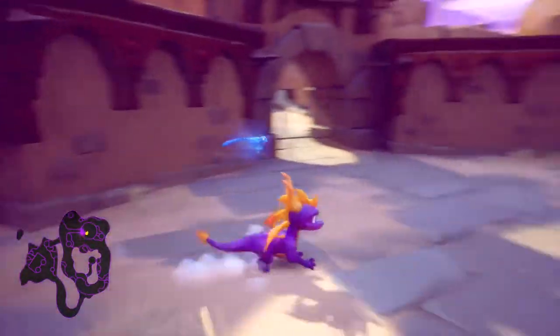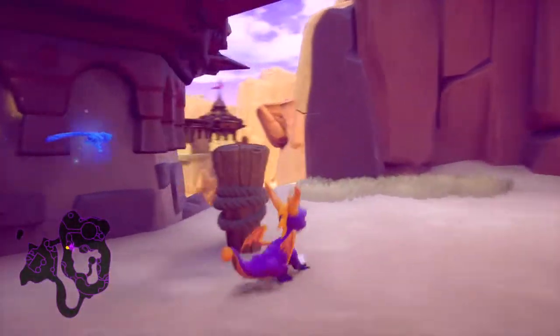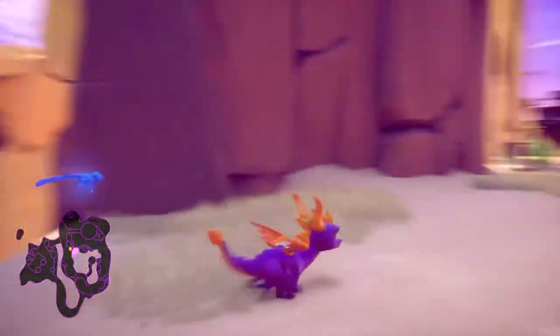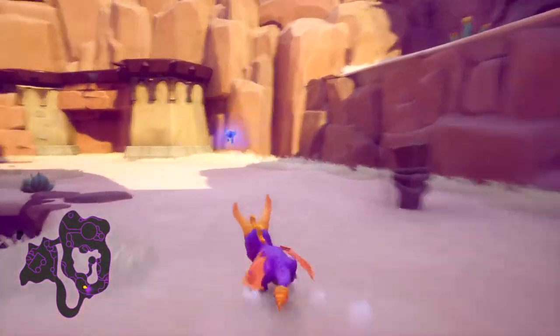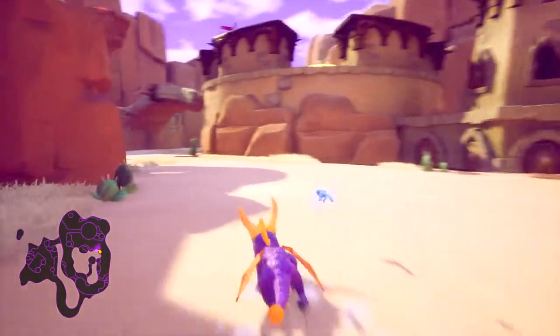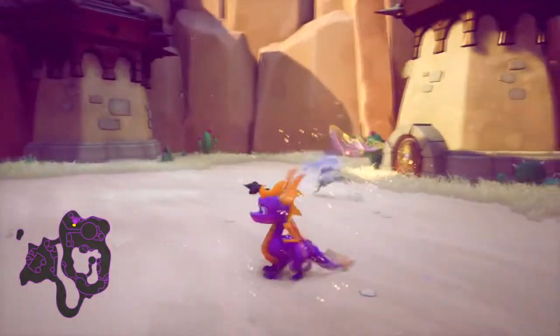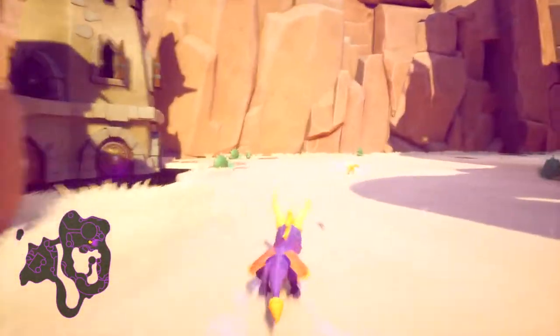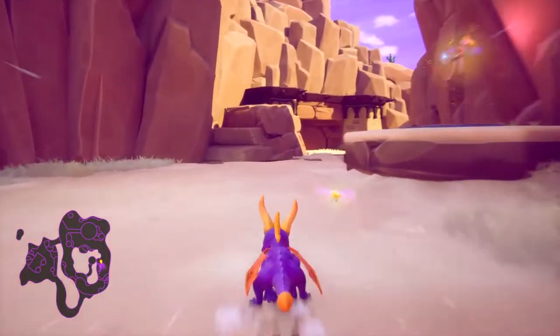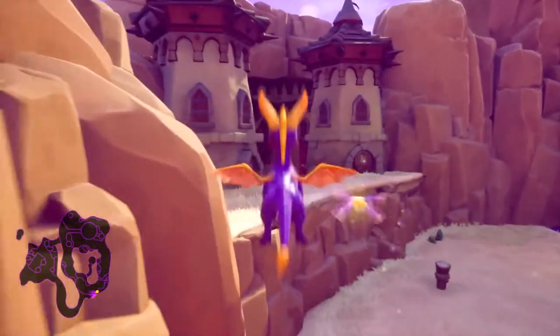Very nice. Now here we actually need to glide round - that's the circle on the map. We need to get up somewhere nice and high around here. Let's go get some health first. Sorry, one of you will have to surrender your lives for the cause - cheers boss. Your sacrifice will be almost immediately forgotten. Not sure how these enemies constantly spawn butterflies - not really sure how that fits into the lore.